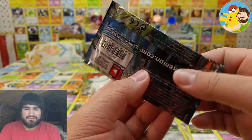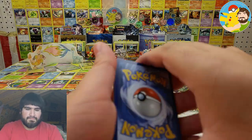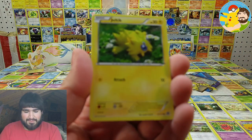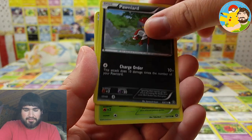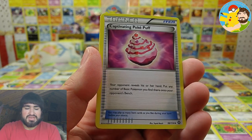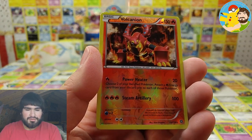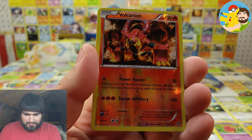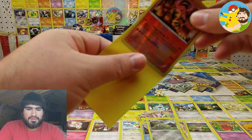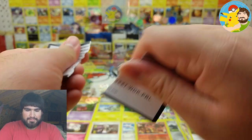Last pack — XY Steam Siege. Let's take a gander. We got Joltik, Ponyta, Foongus, Roughlit, Litleo, Captivating Poké Puff, Skiploom, Houndoom — oh that's cool — Volcanion rare reverse, and a Jumpluff. I do not have that Volcanion card yet. Code card — claim it, let me know what you get.